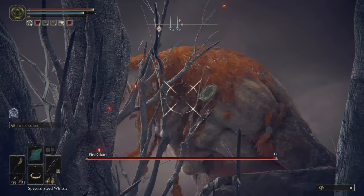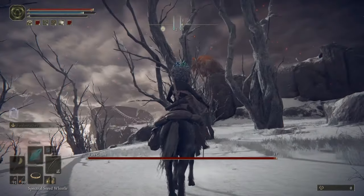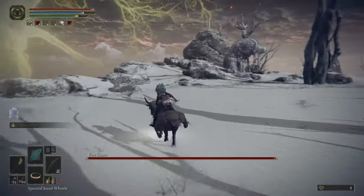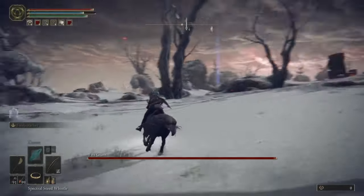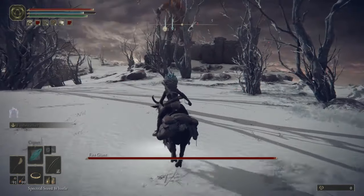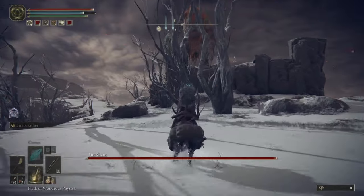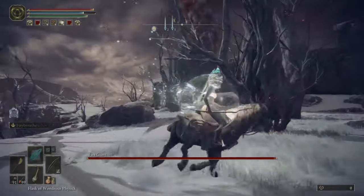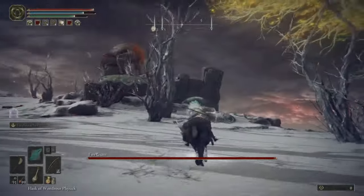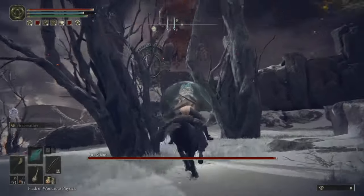I'm shooting arrows at him. You need the arrows reach talisman and maybe the arrow sting talisman to make this even do anything. He has so much HP — I doubt you could kill him with max arrows. You have to get pretty close to do the arrows, but that is a strategy you could do. If you have poison arrows, by all means — I'm just playing it blind, so I figured this out all on my own. I don't know where to get poison arrows, so if you know how to do that, it might go a little faster for you.